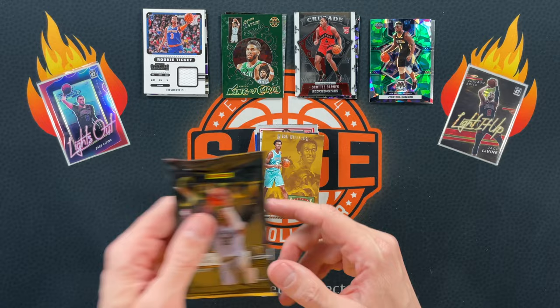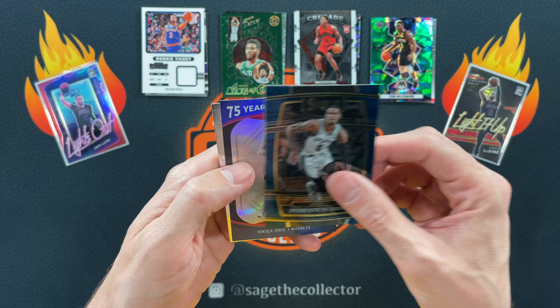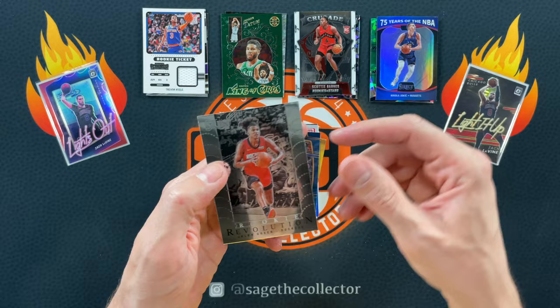We are on to 2021 Select — this is out of a blaster. Got Jaden Springer, DeJounte. Got a little Joker, 75 years. And then Rookie Revolution — Jalen Green. So there you go, that was a solid pack.